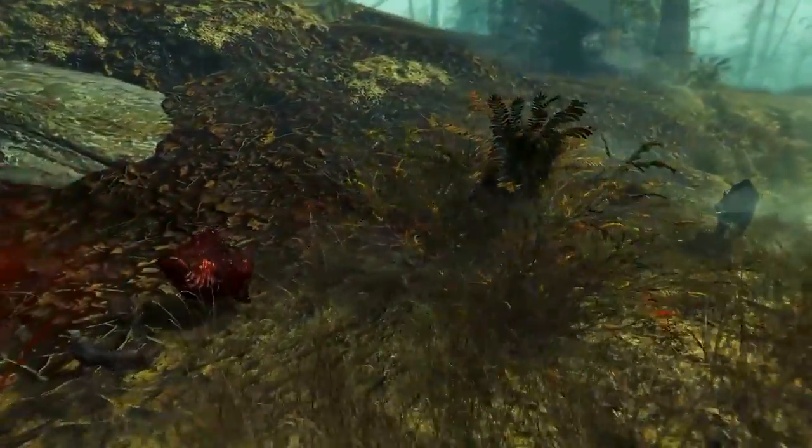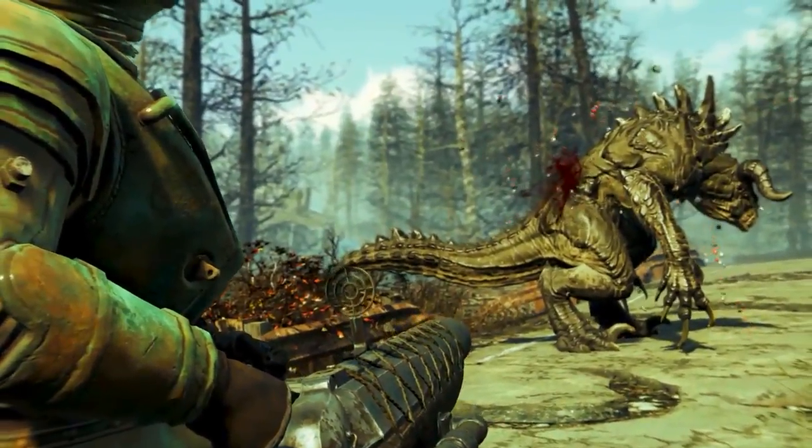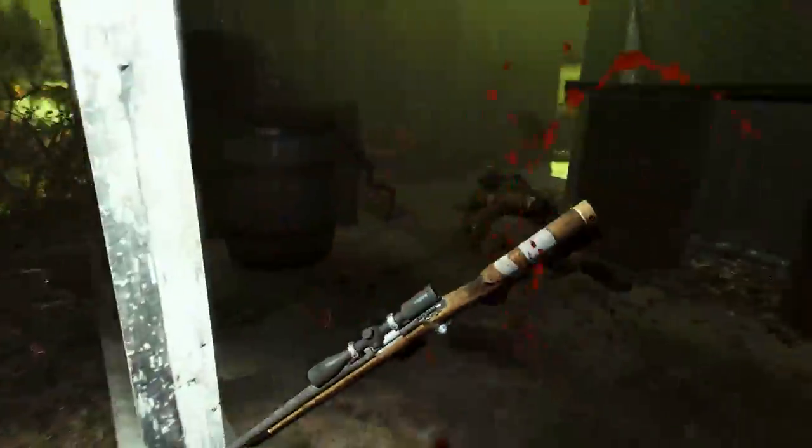Welcome back ladies and gentlemen to Fallout 4's DLC Far Harbour. My name's Camel and this video is going to be a walkthrough guide in which I will show you how to acquire the unique harpoon gun known as Skipper's Last Stand.